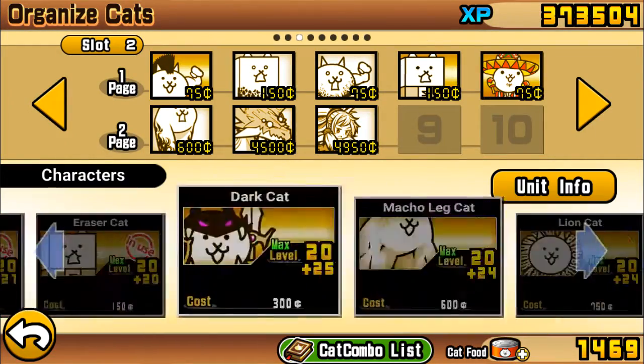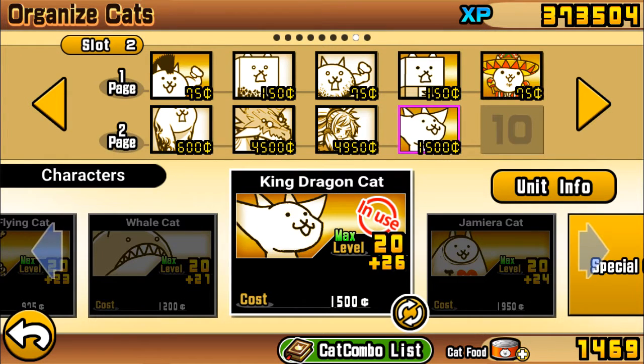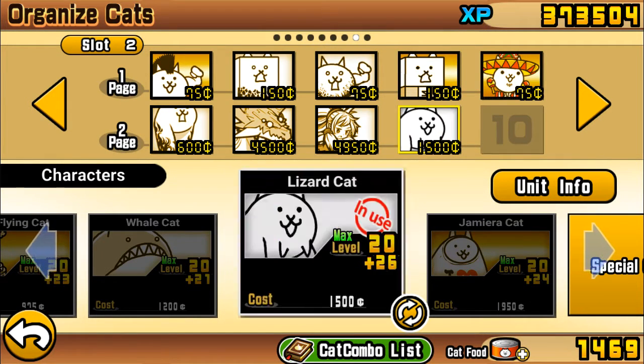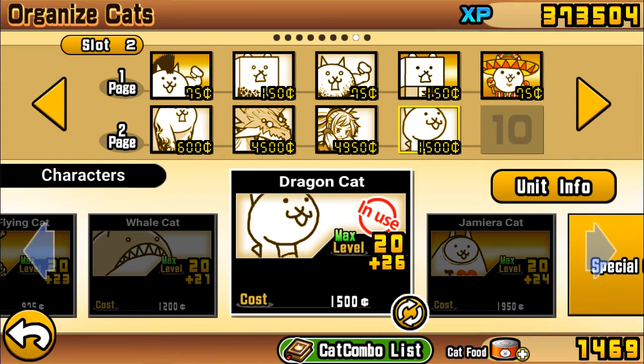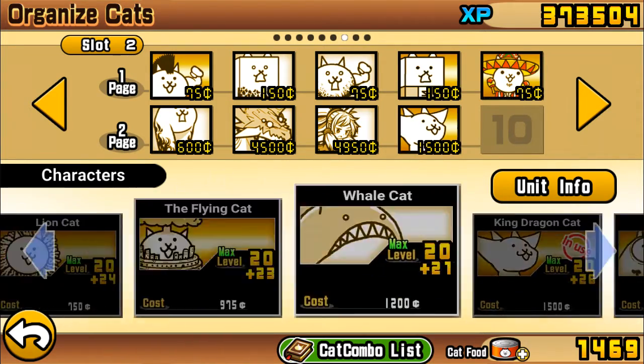We have four more slots. Then we have to bring in the King Dragon Cat — priceless for its range. Don't use Dragon Cat because it messes up the Cat's CPU. It charges too fast and has too high DPS, so it sort of messes up the Cat's CPU.